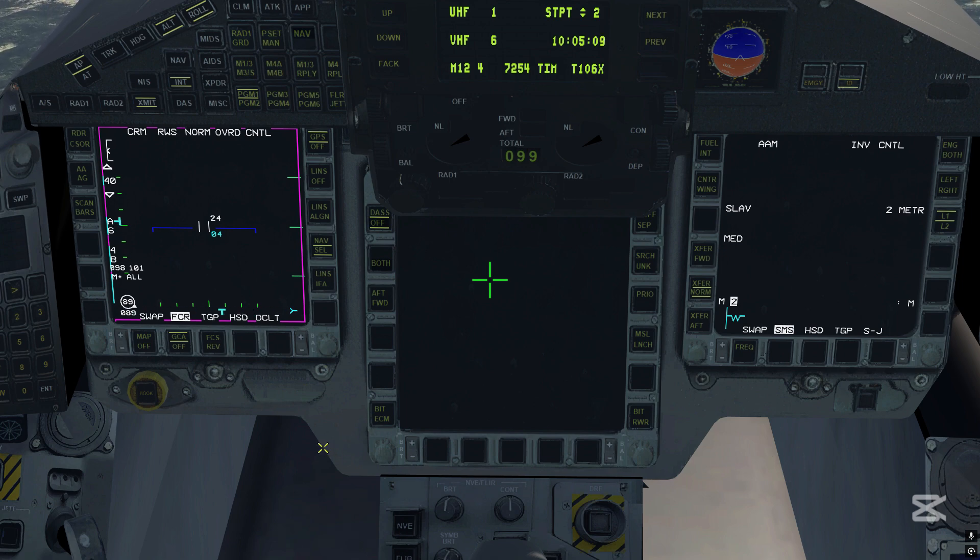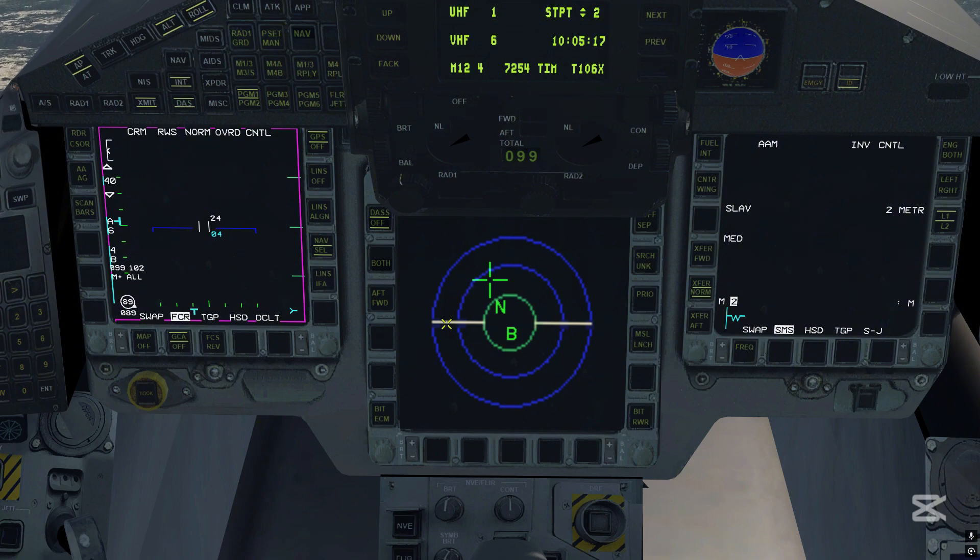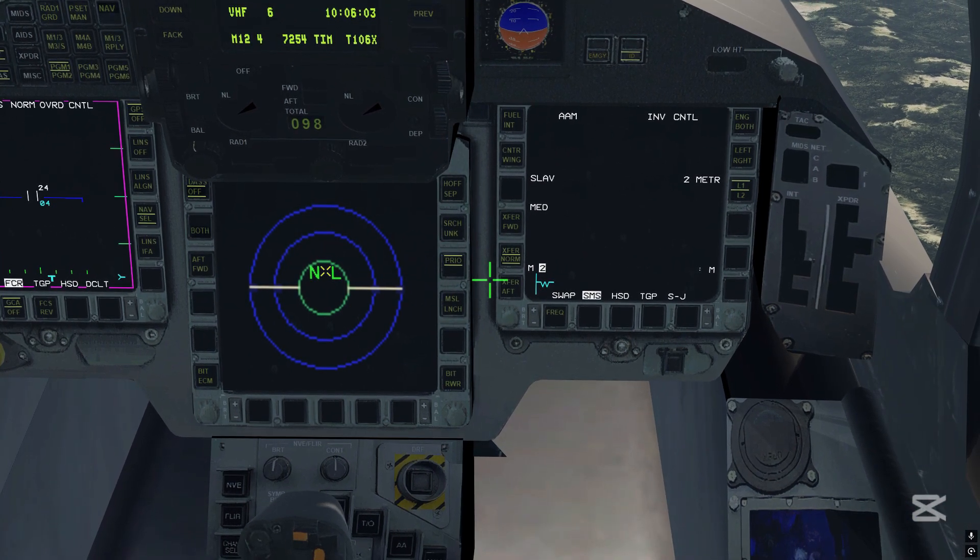To power up the RWR, you have to left-click on the DAS subsystem key here on the left glareshield. This will highlight the DAS legend with some bars and also display the DAS format range rings. The green inner circle encompasses the letters 'B' for the built-in test mode — the BIT will be over in a while — and 'N' for normal mode operations. There will also be a fault indication due to failures. If we select the priority mode with the soft key on the right side, the number of threat emitter displays is limited. The soft keys on the right side are dedicated to radar warning receiver functions only, including the typical handoff function to switch the highlighting.